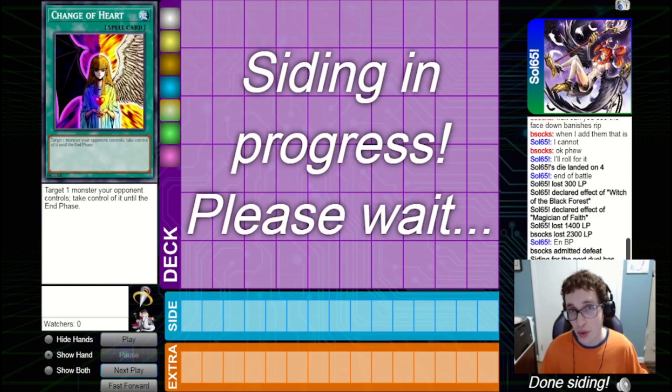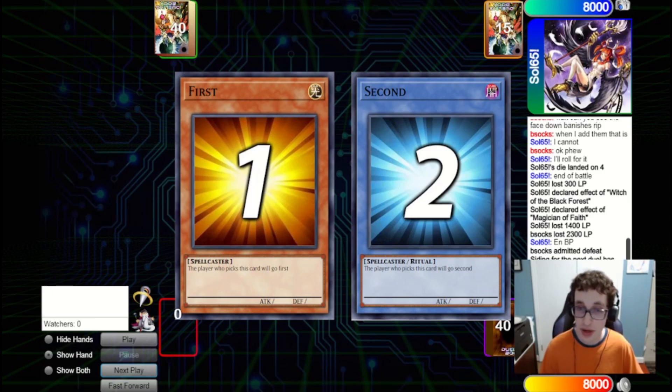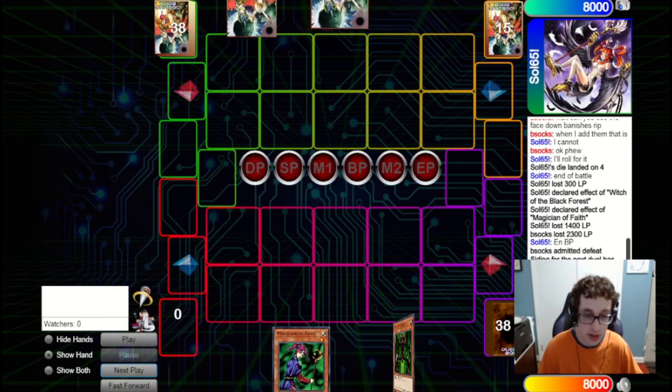I'm glad I got to show off the Magical Hats combo in that game because it's a really cool combo. I think it could have easily gone either way there because both of us at the end were in very precarious positions. But that was game two. Going into game three, I don't think we changed anything — again we're kind of prepared for this deck. We did see Goblin Attack Force in there so maybe they're on a more beatdown-focused version of Good Stuff, so maybe we could have sided in some Trap Holes. But I feel fine with our deck as is.